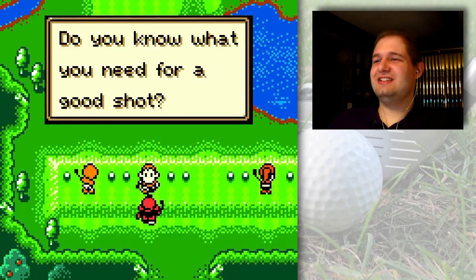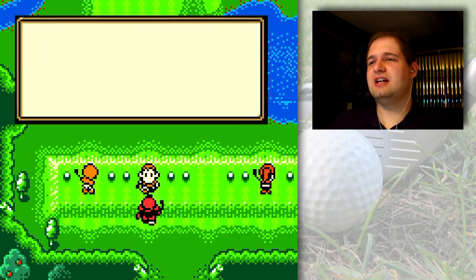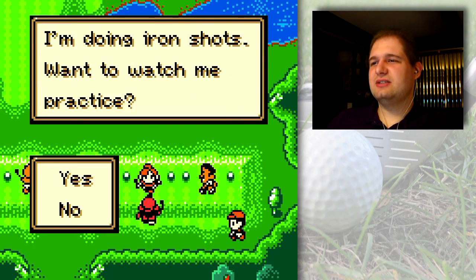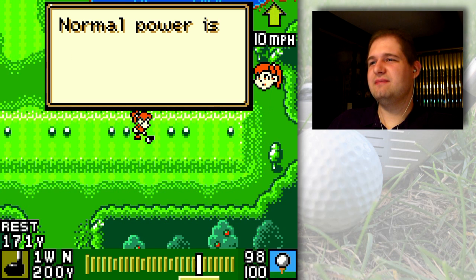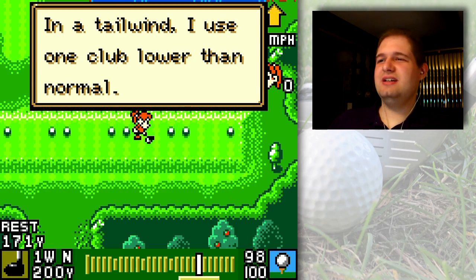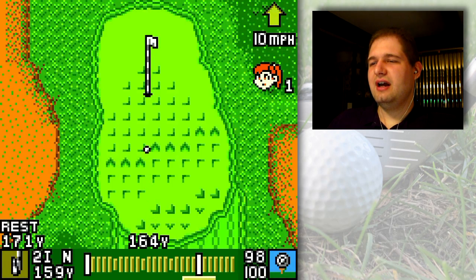You know what you need for a good shot? Distance isn't enough — a plan of attack for each hole and good shots are key. Managing the course. You have to adjust your aim according to the ball's lie. I was forgetting to do that early on. Now watching iron shot practice: irons with loft are easily affected by wind so club selection is important. Normal power is enough for accurate iron shots. In a tailwind, use one club lower than normal — she's going to be hitting a two iron.